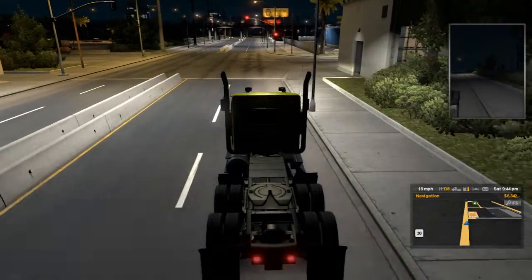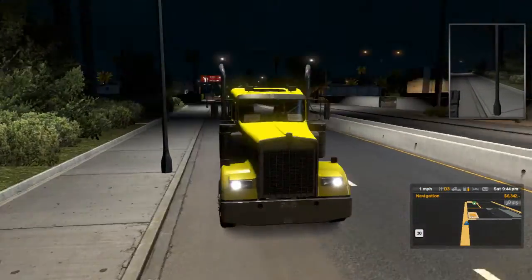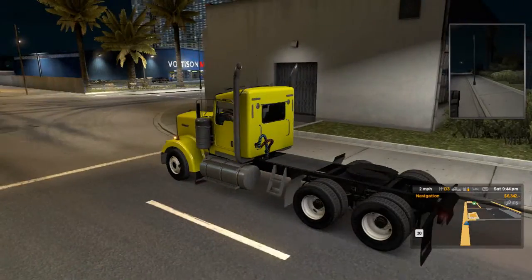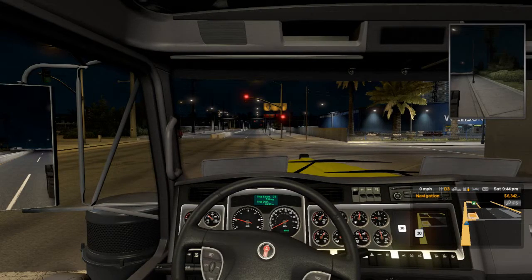We've got a red light. Also there's a little shell right under here. We've got the lights from YouTube and the window — it's just a Kenworth, like I mentioned before. I'm not too fond of the Peterbilt, but it is what it is. Maybe we'll get one in the future.